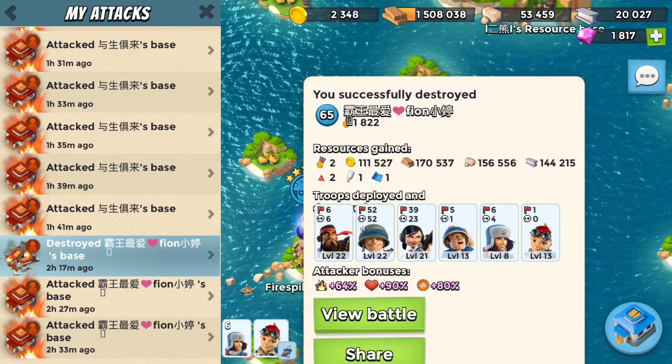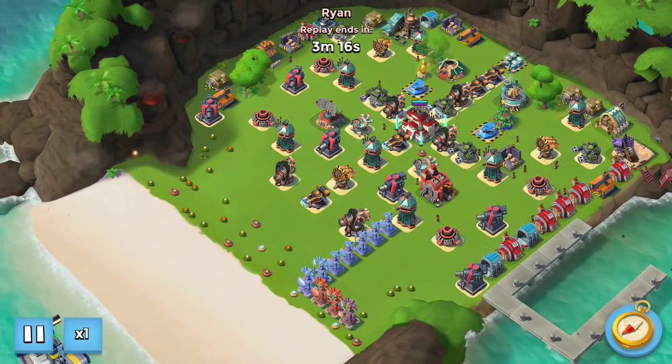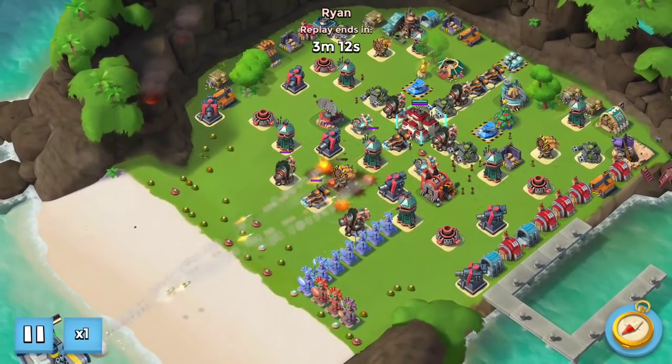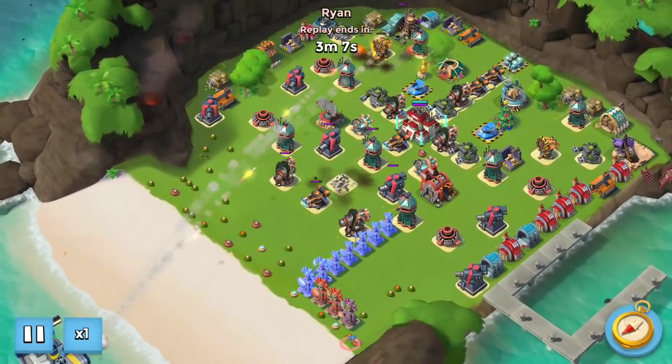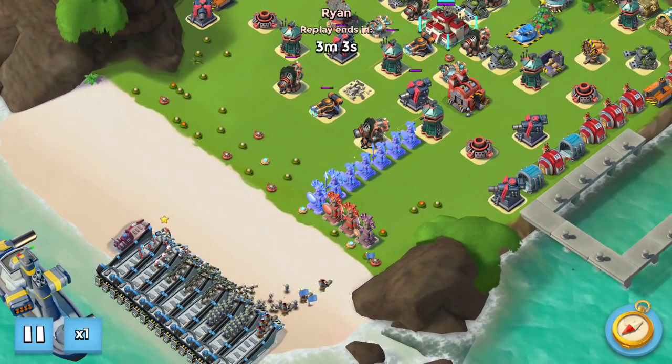I spawned one of the top guys — I forget exactly what number he is — and diamonds are low, so I wasn't in the mood for failing a million times and having to buy more. I deployed a troop health guardian and went with this HRZCM attack from the front that I copied from the top global player whose replay I saw.